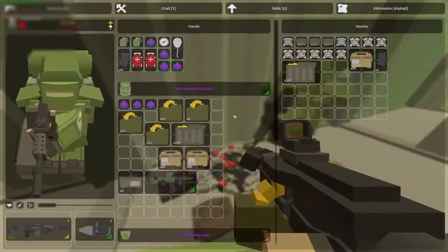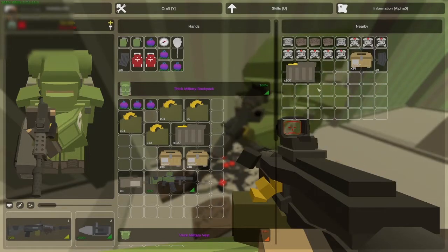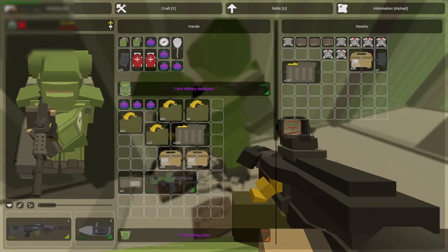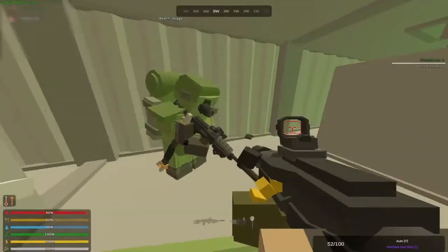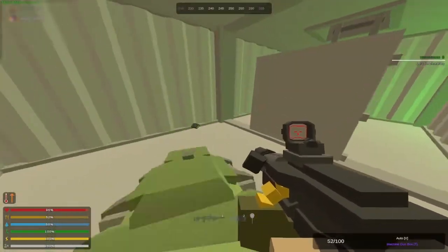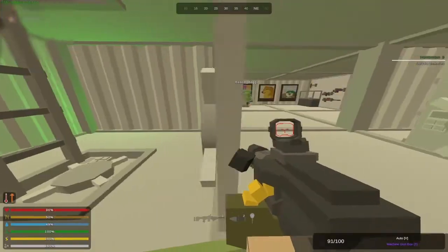Oh holy naz! 5, 10, 15, 20, 25, 30, 35, 40k — 40k naz! Grab some dude. Grab it all, I got like 60k naz on me. We're rich dude, we got almost like 100k naz or something. Let's go upstairs.